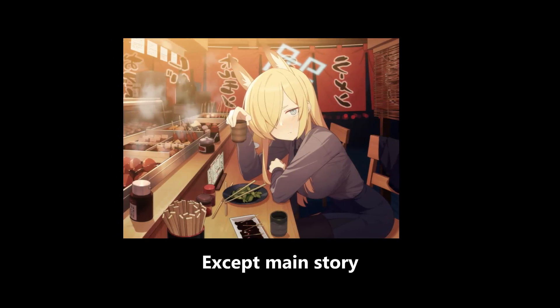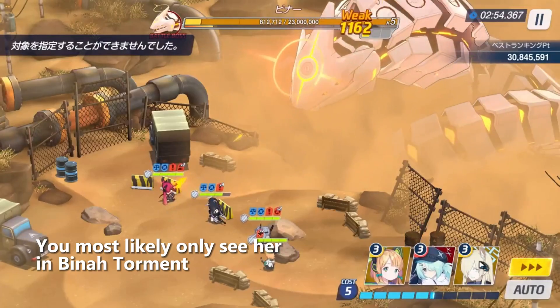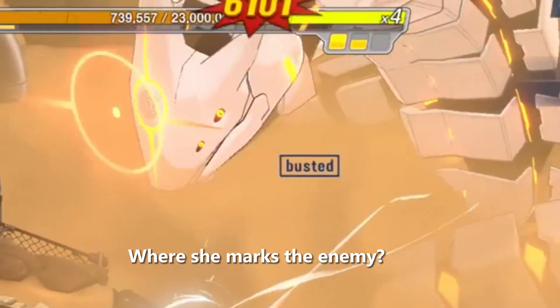This is Kana. Except for the main story, you most likely only see her in Bina Torment. But why? Doesn't she have the same mechanics as Wakano, where she marks the enemy?